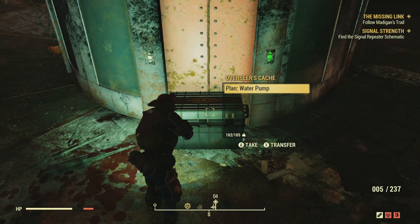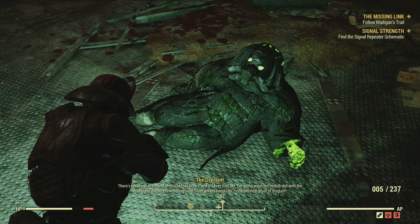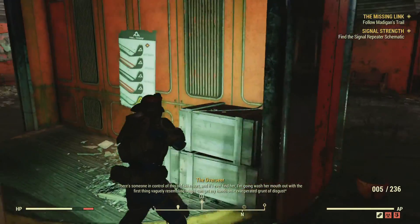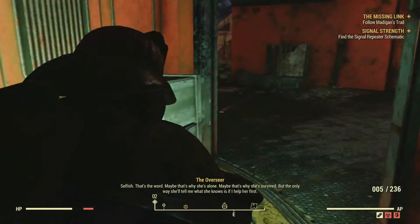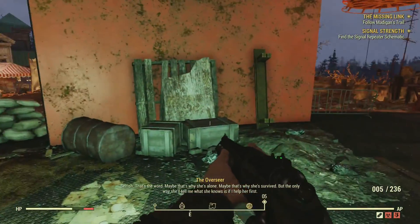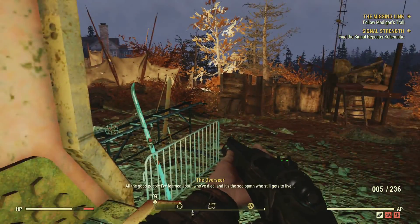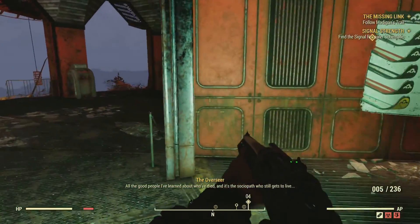Overseer's log - Top of the World. No one's in control of this old skier and if I ever find her I'm going to wash her mouth out with the first thing vaguely resembling soap I can get my hands on. Selfish - that's the word. Maybe that's why she's alone. Maybe that's why she survived. But the only way she'll tell me what she knows is if I help her first. All the good people I've learned about who died - and it's the sociopath who still gets to live.